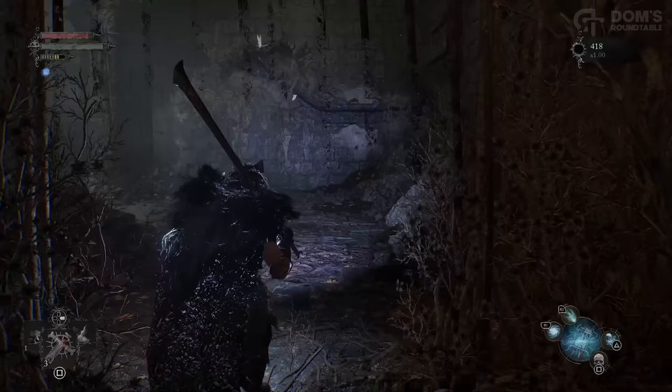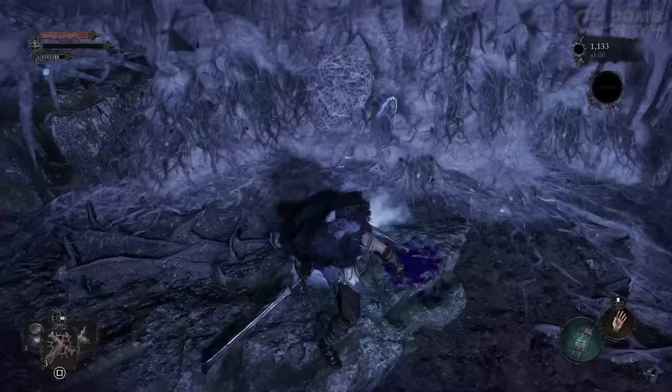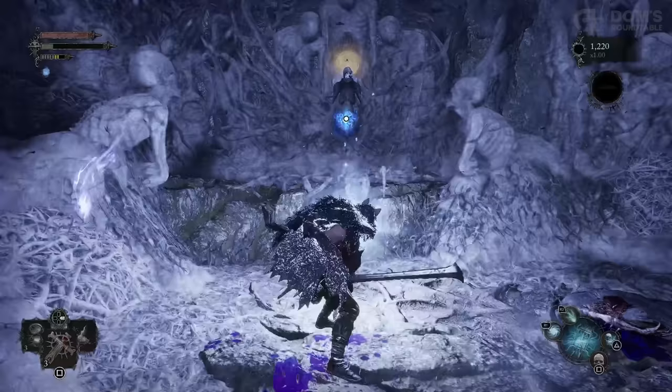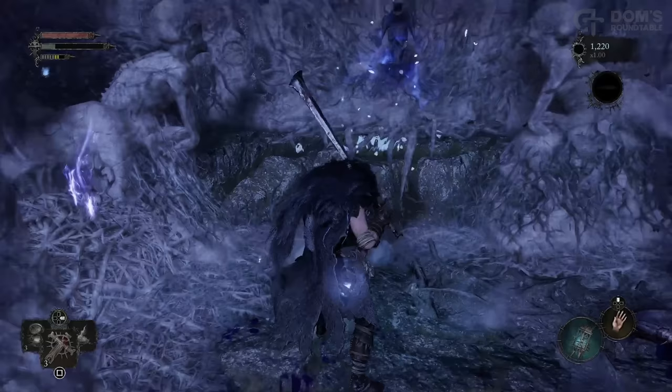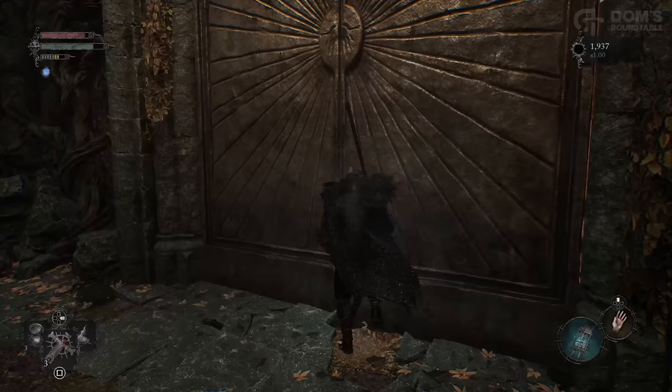And the final thing I wanted to show you before we move on: make sure you Soul Flay the glowing body you can target up here, because that will drop a Saintly Quintessence. These items are insanely rare and are needed to upgrade both the power and the quantity of your healing item.